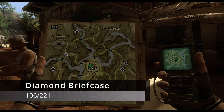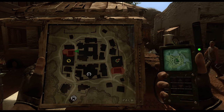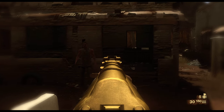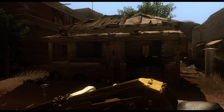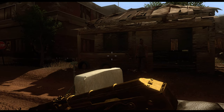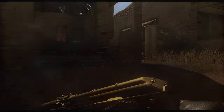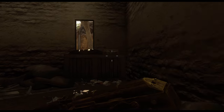Now we're going inside Pala itself for the next two diamond briefcases. In Pala there are two restricted buildings — one north of the UFLL HQ and one south of the APR HQ. If you're spotted in those restricted zones you'll be attacked. For the first one, wait for the two guards to clear out, then crouch-walk inside to grab the briefcase and crouch-walk back out.